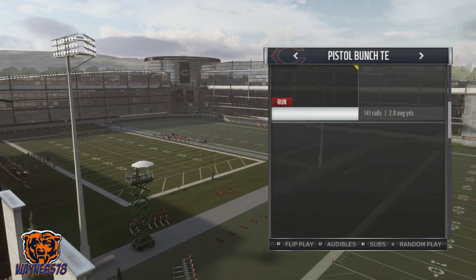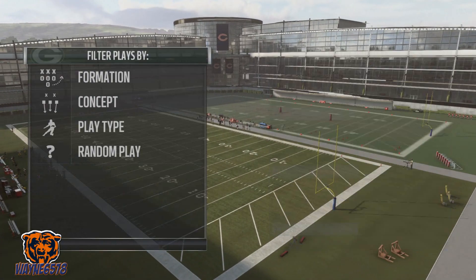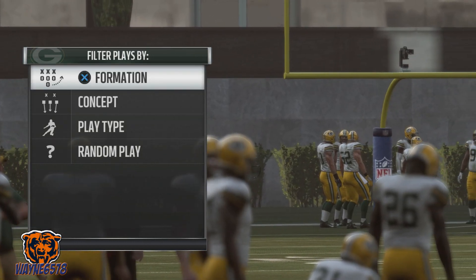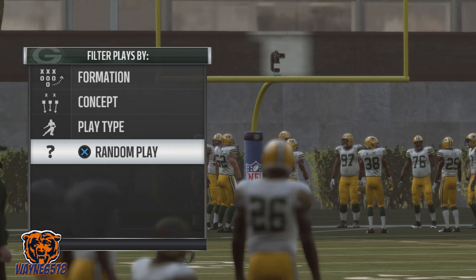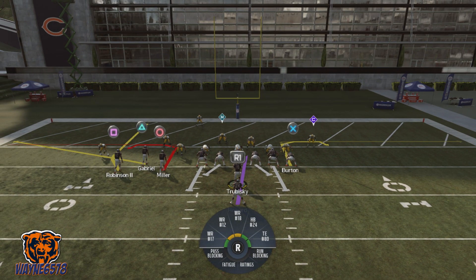The next play is called Stick. This is a goal line red zone play — I like to run this play five yards out from the end zone. I like to have my best, tallest receiver at the square position. I'm on PlayStation. I like to have my speedy receiver at the triangle position, with a regular tight end and a regular running back. I rarely go to the tight end or the running back.